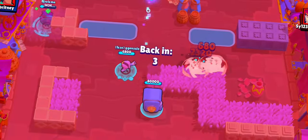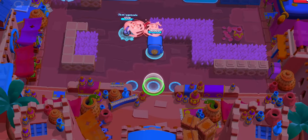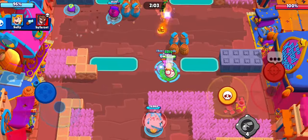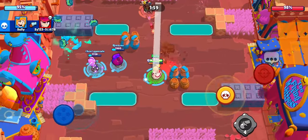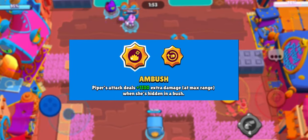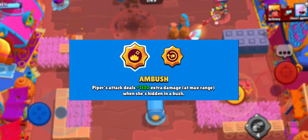Now we can all arguably agree that Piper needs to be fairly decent at aiming — minus the gadget, we'll get onto that in a second — and we will have to be in a bad position or have dodged poorly, so skill on both sides is absolutely at play. But should someone be a max-range bush-sniping god, they could take Ambush: Piper's attack deals 1190 extra damage at max range when she's hidden in a bush. Ouch.